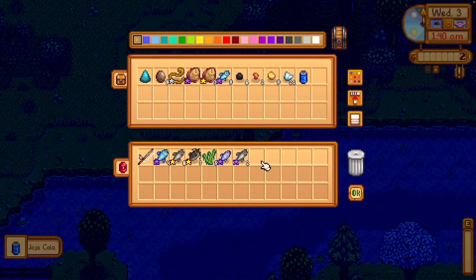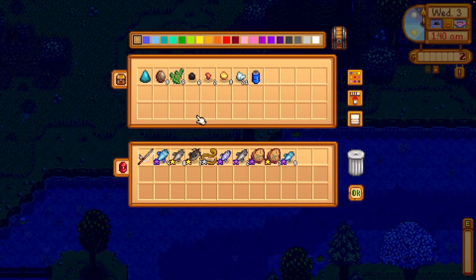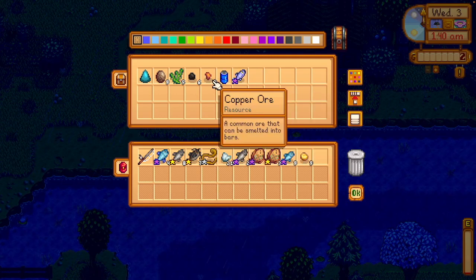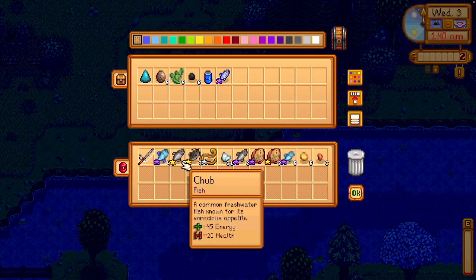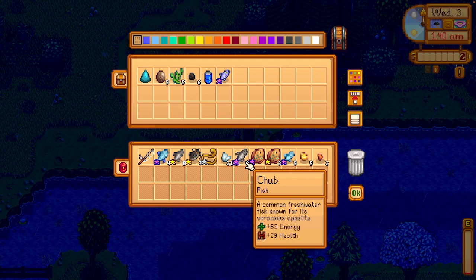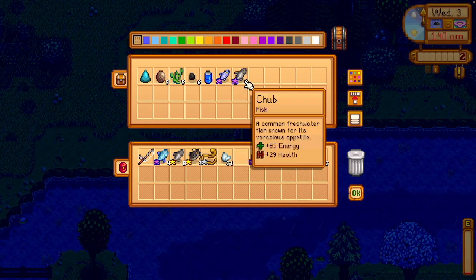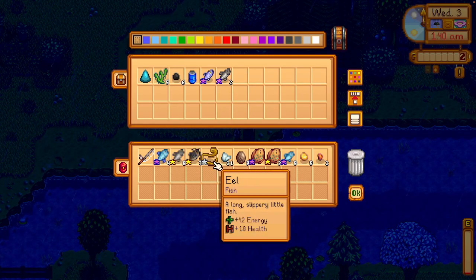I have 21 iron ore and 9 gold ore, which is crazy. I think that's probably the most I've ever gotten on one of these runs. I won't be back at this chest again for a really long time — probably not until it rains next. So I have to just take what's most valuable with me, as well as things like ore and coal.